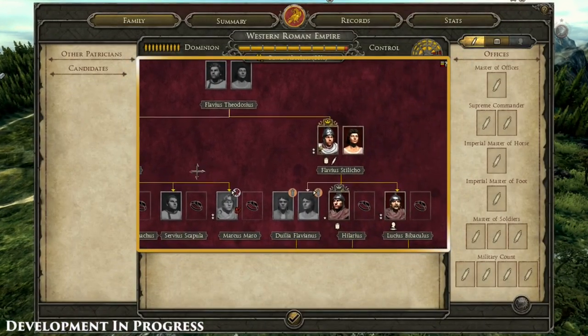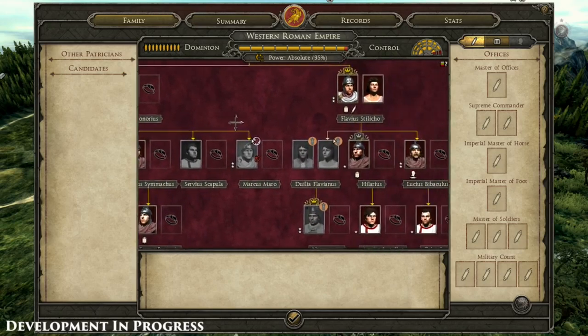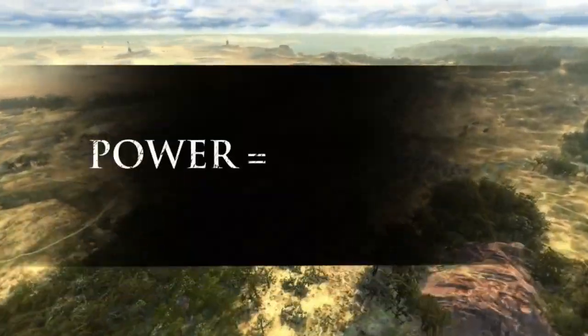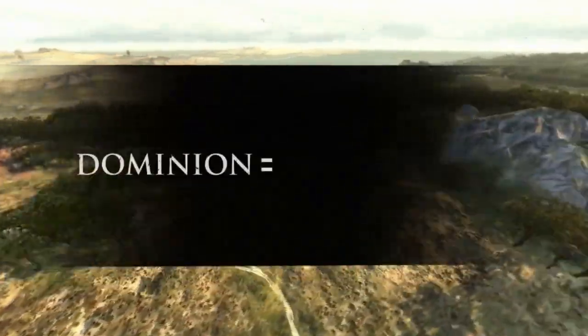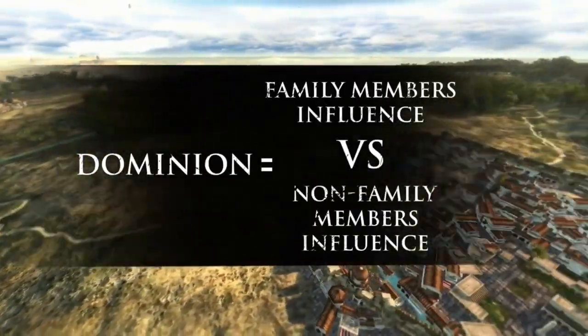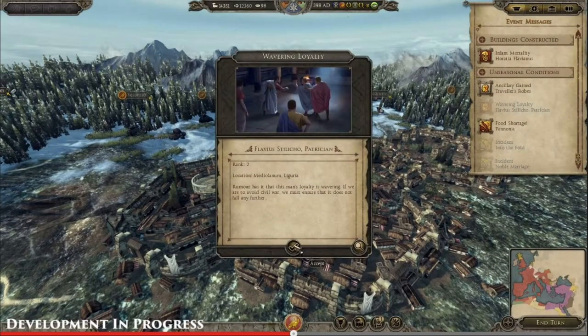You can see the return of the family tree, which looks very nice and clean with lots of options. That's basically the overview of how power works — dominion plus control. Dominion is internal: your family member's influence versus other families. We're going to see a carry-over of Rome 2's inner faction politics system.